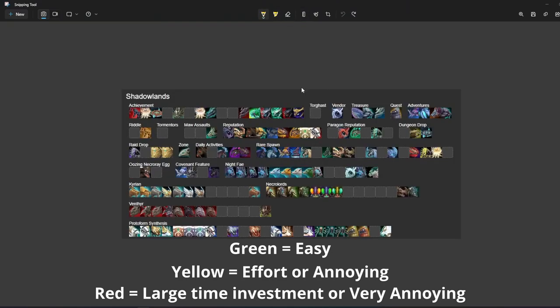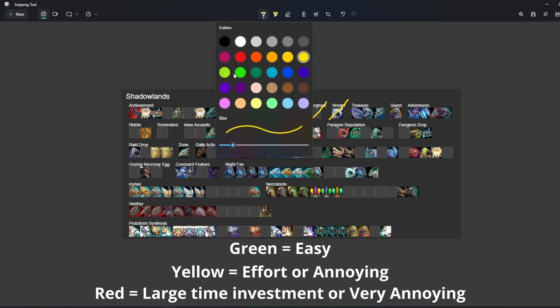Moving into Shadowlands — this Torghast one is probably yellow right now; this will only get easier as time goes on. There are like four mounts to get from Torghast right now, which is kind of crazy, but definitely wait to do this. This vendor mount is going to be yellow — I think it's 5k anima and requires some rep in the night fae stuff. Not hard, but there's easier stuff to be done.